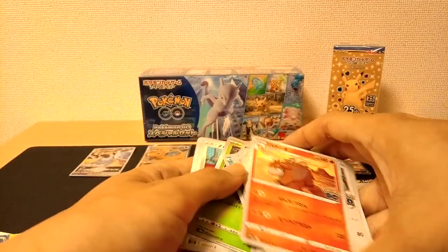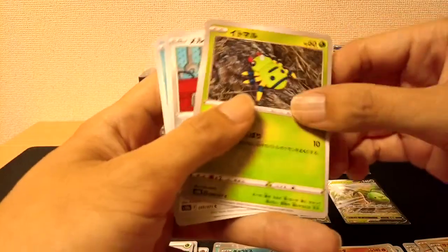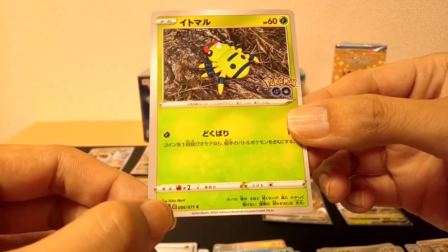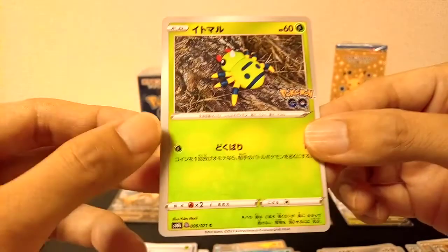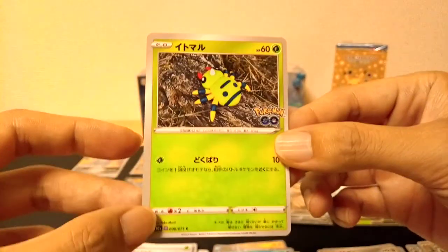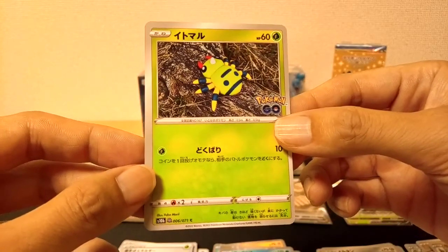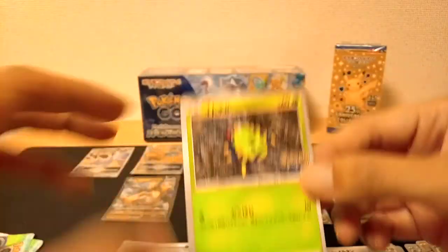There you are — I found you. So this is a Spinarak, right? At the bottom there's a little Ditto symbol right there — it's like a little purple symbol. This means that there is a Ditto hiding behind this Spinarak. But today I'm not going to peel the sticker off. I already have two Ditto cards that have been peeled, so I'm just going to keep this one the way it is and put it right here.